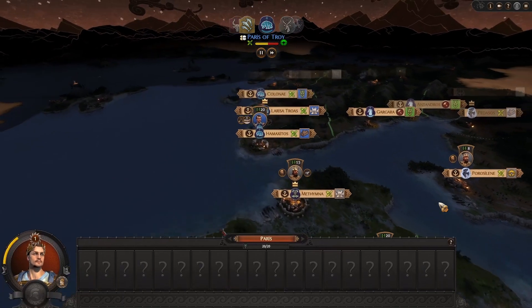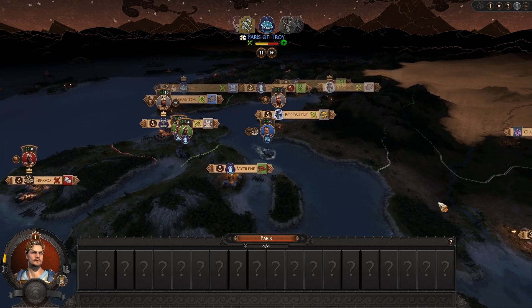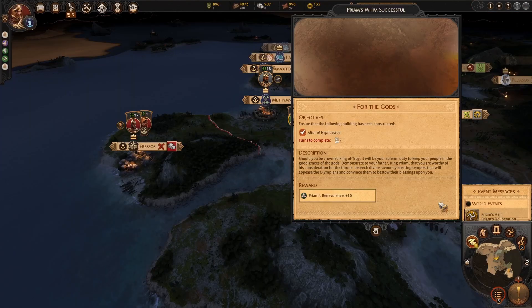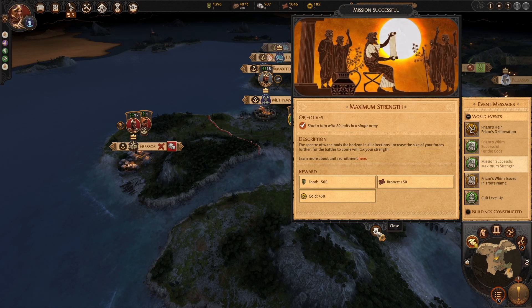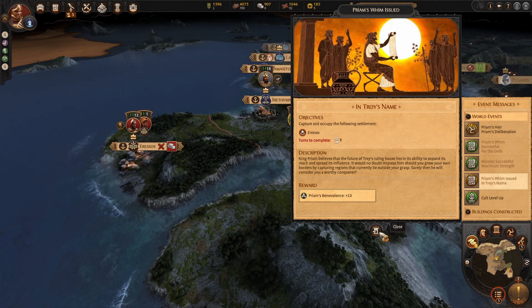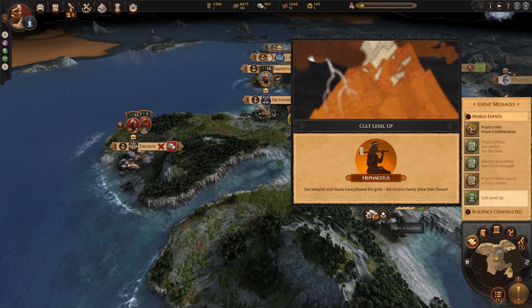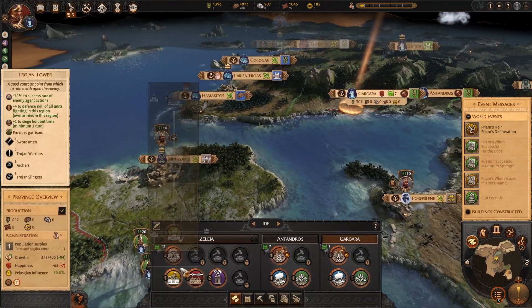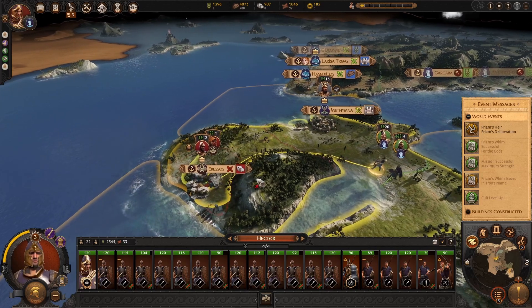Paris is going to beat us down south — it'll be fine. Altar of Hephaestus completed — Priam's benevolence has improved! Start a turn with 20 units. Spectre of War clouds the horizon in all directions — increase the size of your forces. Capture and occupy the settlement of Oressus — nice! Our temple and rituals have pleased the gods, the omens clearly show their favour. Also means we should get a nice little boost, but I can't show it because I can't crew. We'll get a nice boost when we go to get new units.